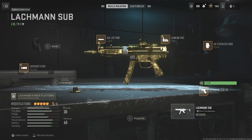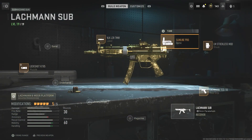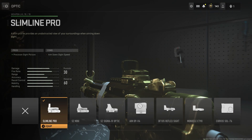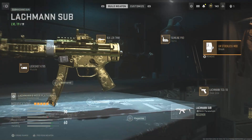Hey guys, what's up! In today's YouTube video we're using the Lockman submachine gun. For the attachments we have the VLK Laser 7 Milliwatt for ADS speed, aiming stability, and sprint to fire speed. For the optic we have the Slimline Pro — we're using the optic because I don't like the iron sight, but it's preference. For the stock we have Stockless for ADS speed, sprint to fire speed, movement speed, and hip recoil control.